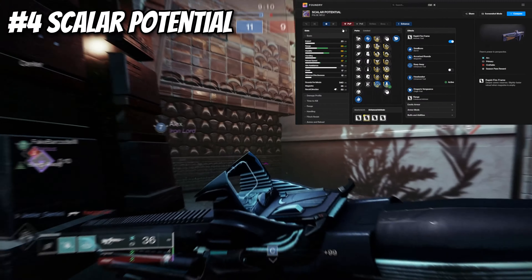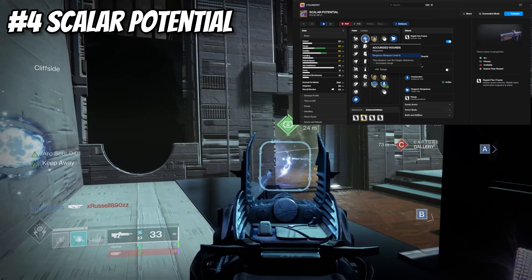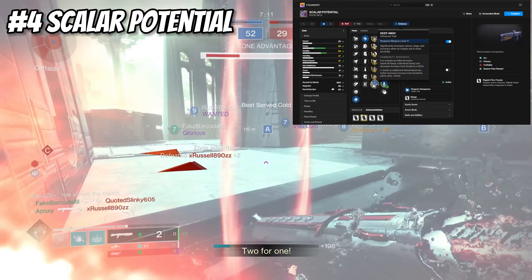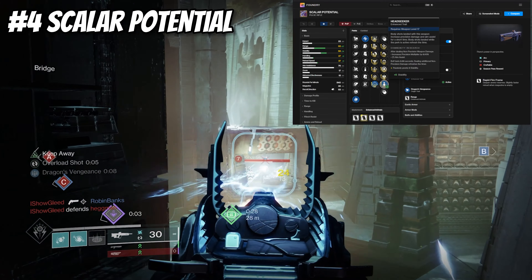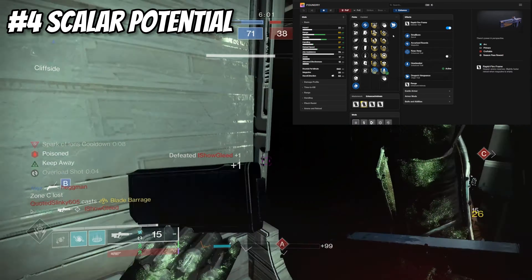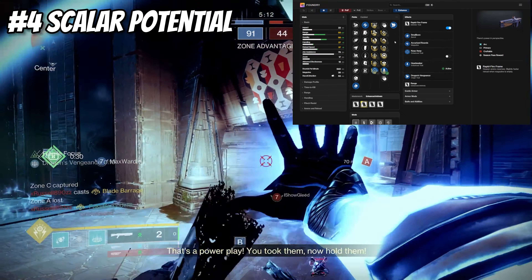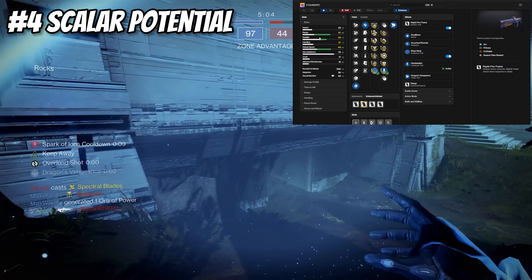Next up we have the Skylight Potential, a 540 RPM Rapid Fire Frame arc pulse rifle. I'm running Small Bore, Accurized Rounds, and for traits Keep Away paired with Headseeker. Keep Away significantly increases reload speed, range, and accuracy when no targets are in close proximity — very beneficial for a pulse rifle since we won't be close to people much. Headseeker increases precision damage and aim assist when body shots land, and body shots while active refresh the timer. The origin trait is Dragon's Vengeance — when an ally dies or you reach critical health, the magazine refills and the weapon gains bonus range, charge rate, and handling. With the Range masterwork you get 55 range, 58 stability, and 37 handling, and proc Keep Away brings range up to 67 with reload speed up to 69.